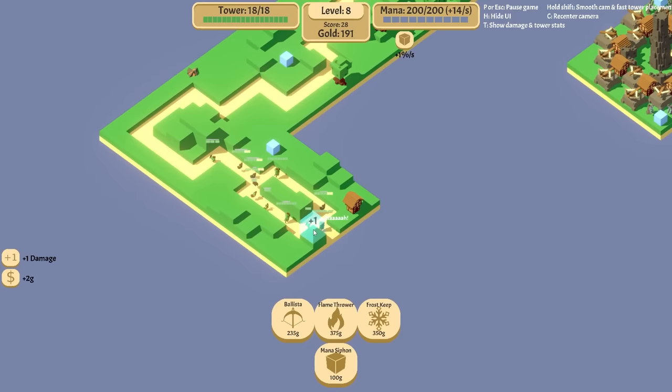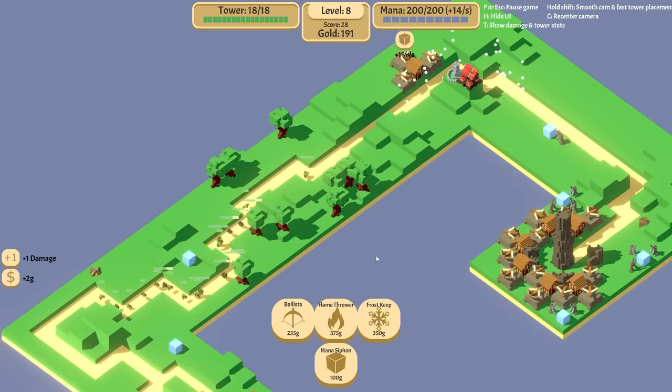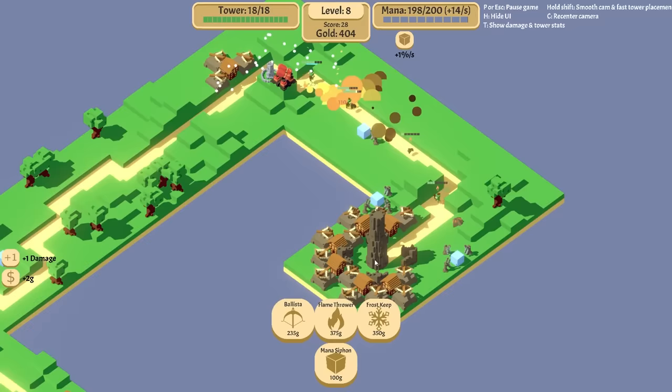I want another frost keep here just to keep things slow, and then maybe another one in here — because that was the comment, like I need to have the entire map slow. And then you have other people saying that I need to upgrade everything indefinitely — like a level 50 death ray would be insane. Is this boy going to make it? No, he died.